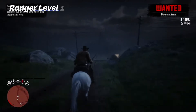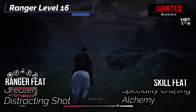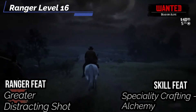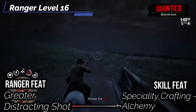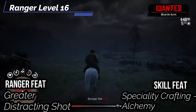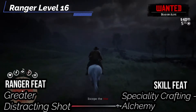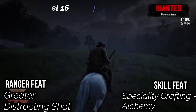At the 16th level, get Greater Distracting Shot. If you hit your hunted prey with a ranged weapon, it's flat-footed until the start of your next turn. But if you critically hit it or hit twice in the same round, it's flat-footed until the end of your next turn. Arthur can start slamming people with bolts to keep their AC low and make those extra shots even more dangerous. For the skill feat, get Specialty Crafting and pick Alchemy to get a +1 bonus to Crafting checks when crafting items of that type, increasing to +2 if you're a Master at crafting.